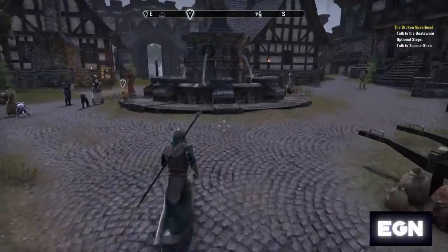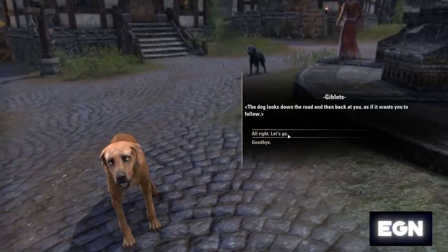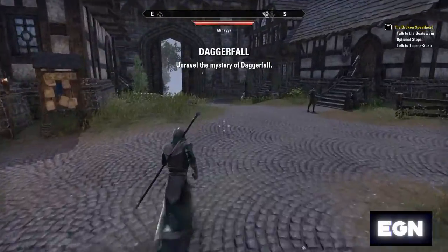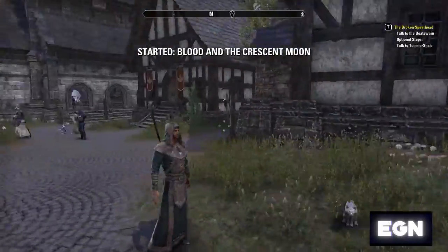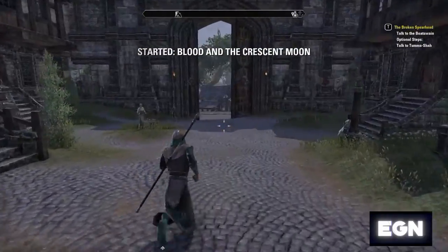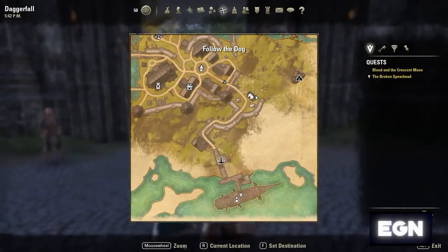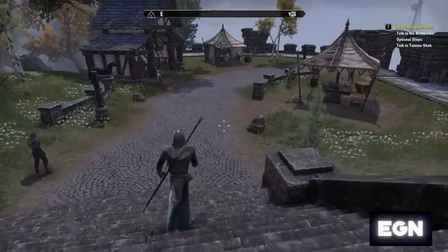I'll pick up this side quest since it's right there — nice and easy to pick up. Then I'll go over to the starter island where you're going to get a nice bit of experience. Going out of town — with these factions, they tend to have you go to a boat and then an island or something like that.